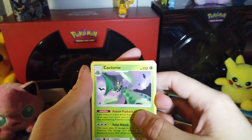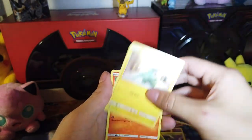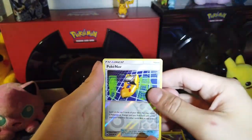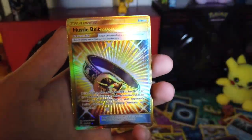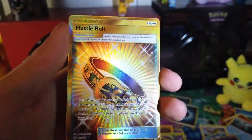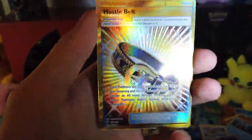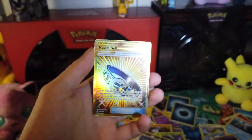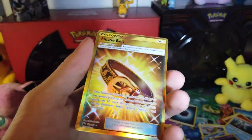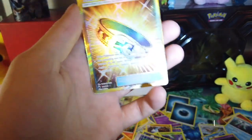Next pack. There's a Froslass on the front. Here is the code. Three to the front. That's the lightning energy. We've got Cacturne, Weepinbell, The Masked Royal, Froslass, Electrike, Torchic, Onix, Sneasel, Poké Nav. We got a Golden Hustle Belt — Secret Rare, number 179 of 168. Oh my gosh, that is a freaking pretty card. That is dope. That is real, real dope.